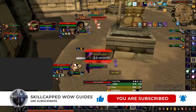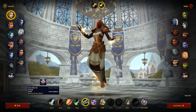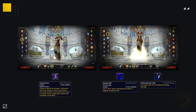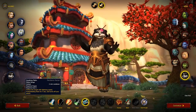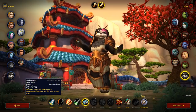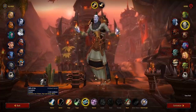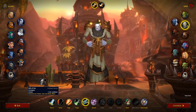Shadow Priest now has great utility, strong defensives, high sustained damage, great burst, and some of the best crowd control in the game — making the kit completely overloaded and without a doubt the best caster going into Shadowlands. For race choice on Alliance, the clear winner is Human, allowing you to play Relentless and still have access to Every Man for Himself. Void Elf or Night Elf are weaker but decent alternatives. On Horde, Panda is great for added CC, Goblin offers extra mobility and haste, and Undead can be decent for Will of the Forsaken.